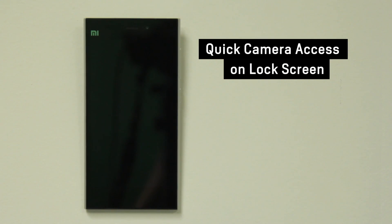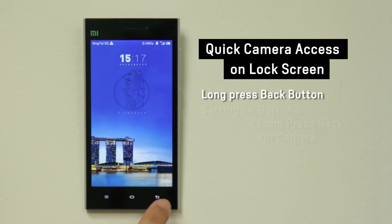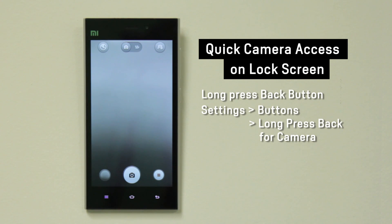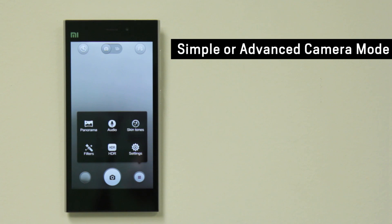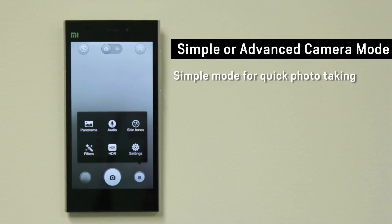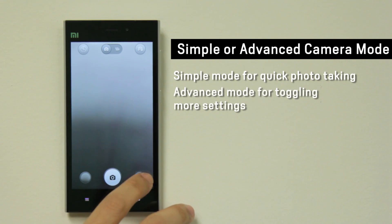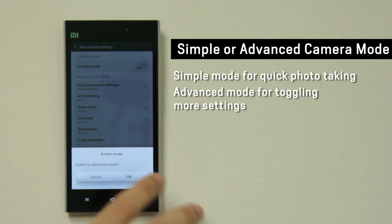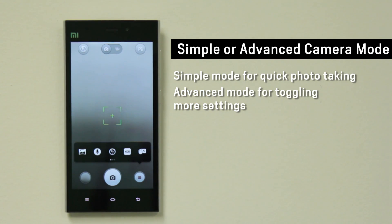You can now long press the back button from the lock screen to activate the camera app. MiUI gives you the option to choose between a simple mode and an advanced mode. The simple mode gives you only five options to play with when taking a photo, whereas the advanced mode will give you more options.